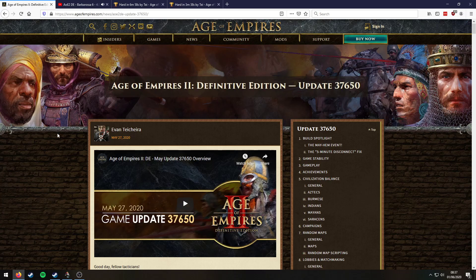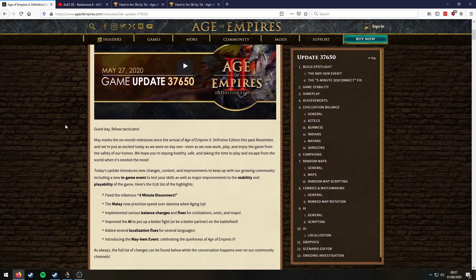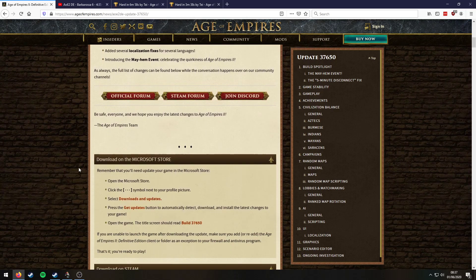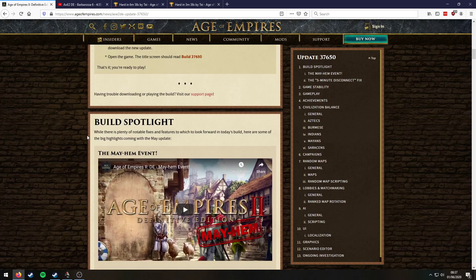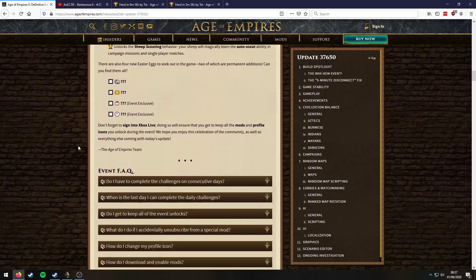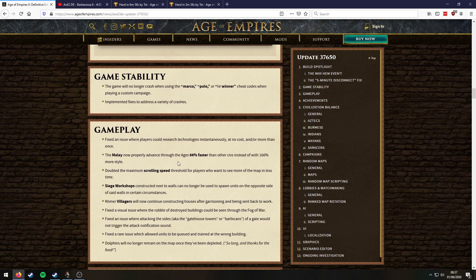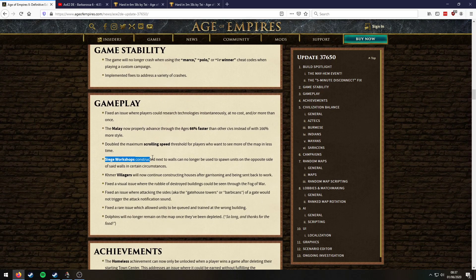So it does matter. Let's look at the patch quickly. The only stuff we're going to talk about is aimed towards campaigns and speed running. The first thing I noticed — we can ignore this sort of stuff here — is about disconnect stability. The siege workshop: it says a siege workshop constructed next to walls can no longer spawn units on the opposite side of the wall.